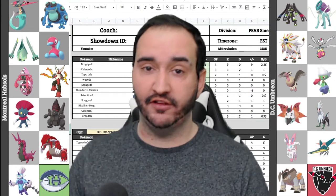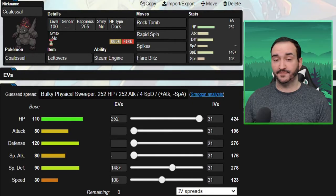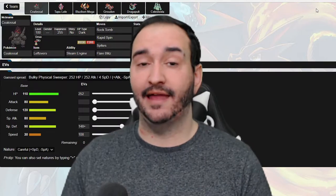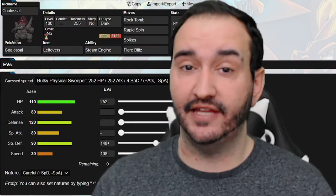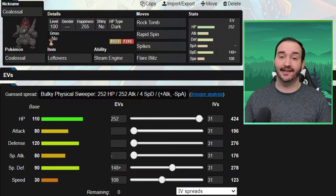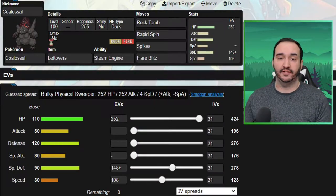Our squad hasn't changed at all yet, so you guys have a pretty good idea of how I'm going to be dealing with most of his offensive threats. The first member I want you to pay attention to is Colossal. This Pokemon was one of my last picks in the draft — I got it specifically because I needed a good Fire Resist and didn't really have one yet. Volcarona happens to be an extremely powerful Fire type, so we're going to be using Colossal to check it this week. Pretty much any physical Rock type move is a big deterrent to Volcarona, which is why we have Rock Tomb on here.